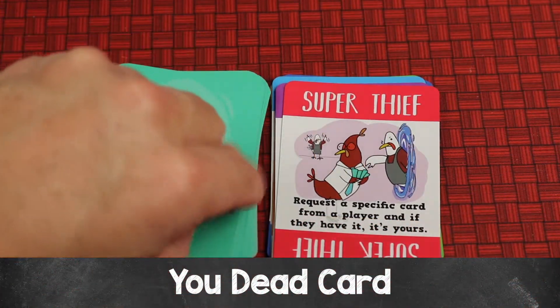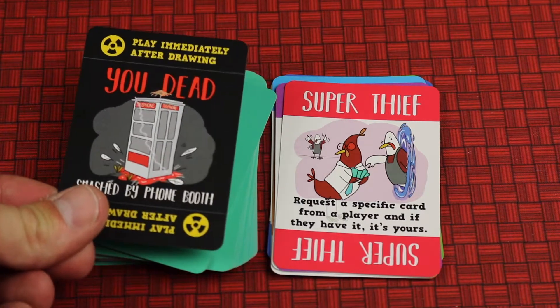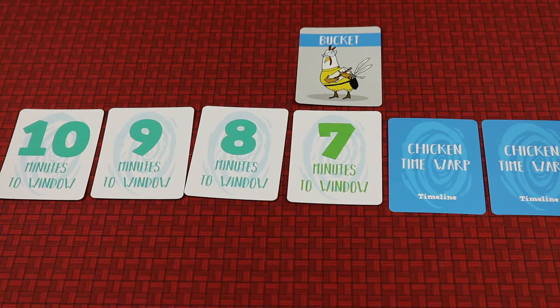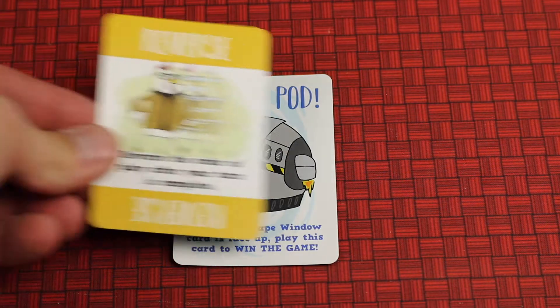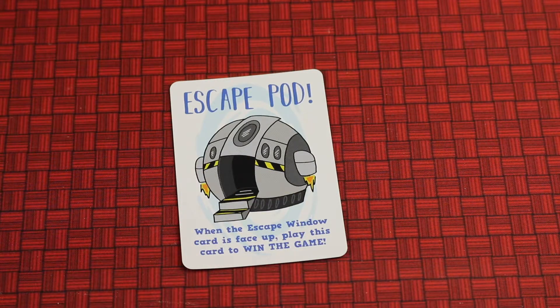On your turn when drawing your card — the last mandatory step — if you draw a You Dead card, the top says 'play immediately after drawing.' You must play this immediately and you have died. Place your character card just above the timeline card for this turn. From this moment on you're eliminated; you keep the cards in your hand but if it comes back to your turn while you're still dead it simply skips you. Importantly, if you die and you have the escape pod card in your hand, you must pass it to the living player next to you that is opposite of the current playing order.